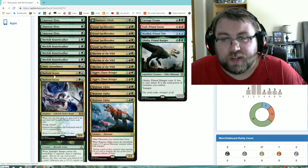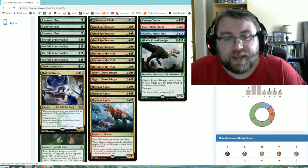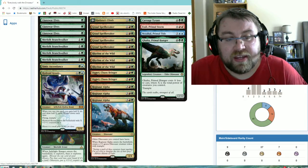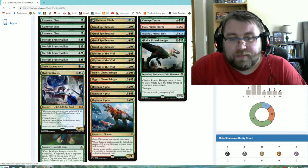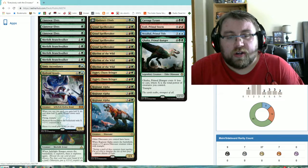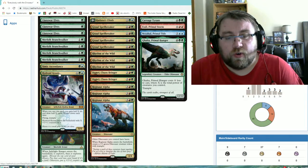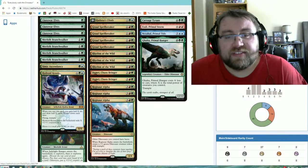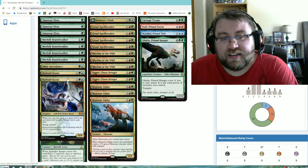Next up, the $35 to $40 card of the set: Hydroid Krasis. We have it as a four-of, and it's just a really good card. Whenever you cast it, you gain half X life and draw half X cards, rounded down, and it has flying and trample, entering with X plus one plus one counters. This card is great early game and great late game — an amazing mid-range scenario. Even casting it for two, gaining a life, drawing a card, and getting a 2/2 flying trampler is fine, and it just gets better later in the game. Having it at four making it a 4/4 flying trample synergizes ridiculously well with our deck, and Rhythm of the Wild can put an additional counter on it or give it haste to attack the turn it's summoned.